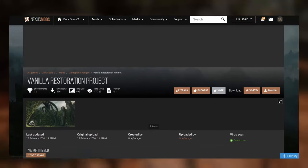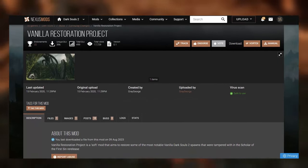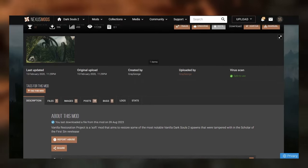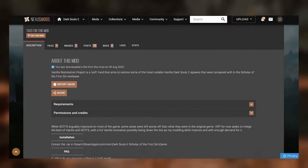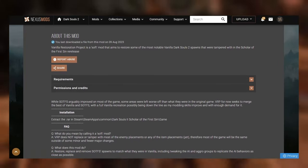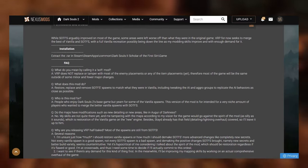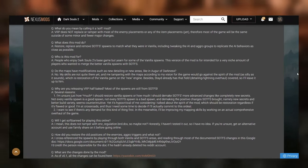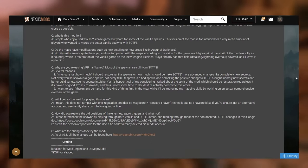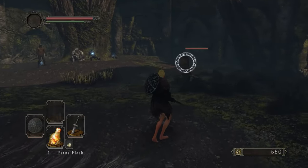The first mod is the Vanilla Restoration Project, because loads of people on my video were talking about how they feel the original Dark Souls 2 is far superior to Scholar of the First Sin. So I use this mod to restore Scholar of the First Sin to the original Dark Souls 2, with the original enemy placements and some of the enemy behaviours. The mod maker has said they personally got a balance of the best enemy placements from both versions to try and have a decent experience all the way throughout the game.